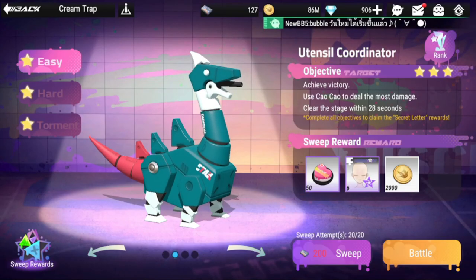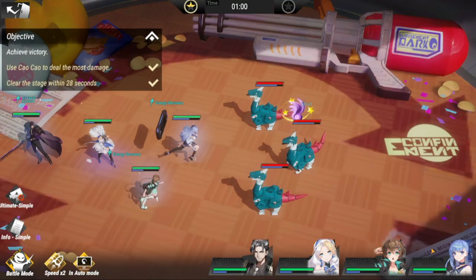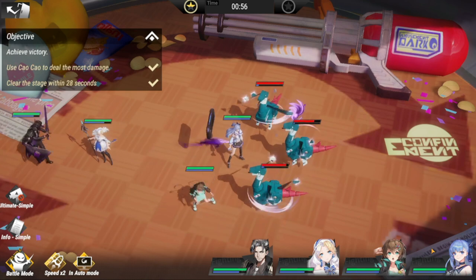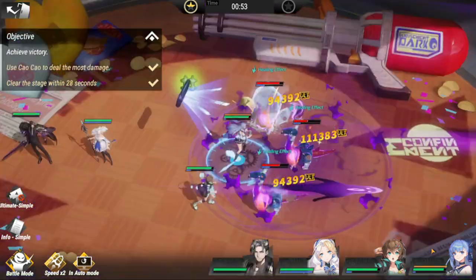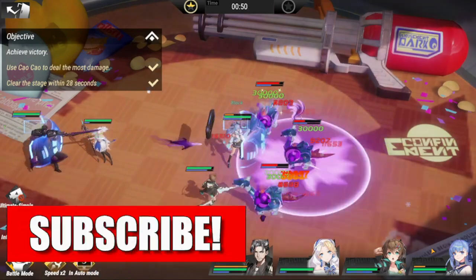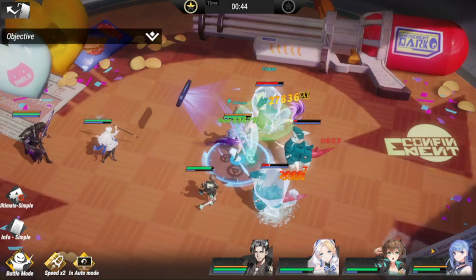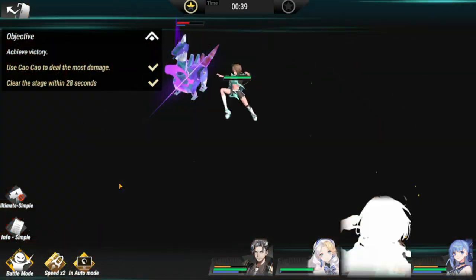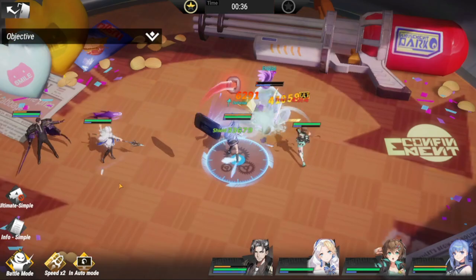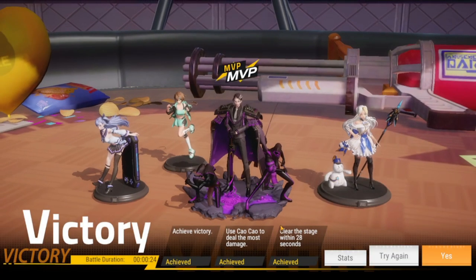Hey everyone, welcome to Figure Fantasy. We're here with Utensil Coordinator, starting with the easy stage. All you need to ensure is that Ciao Ciao deals most of the damage, because he has AoE damage and poison. This stage will not be as hard as the other two, so clearing this one in less than 26 seconds is no problem. There you go — three-star clear. Moving on to the next one.